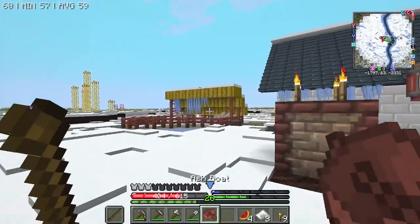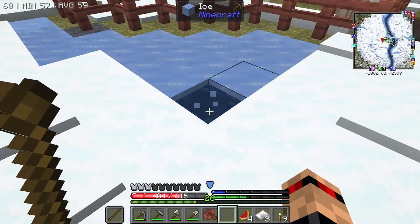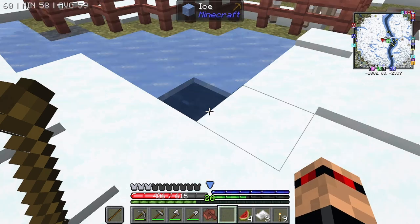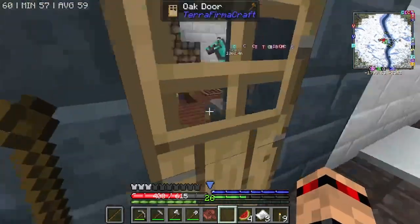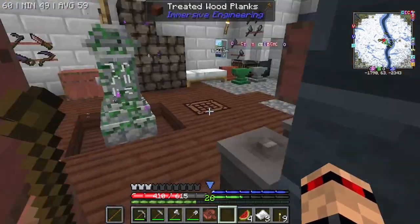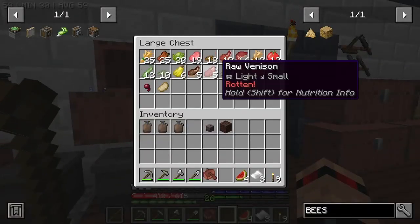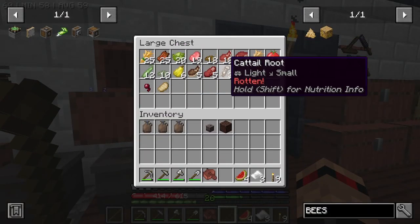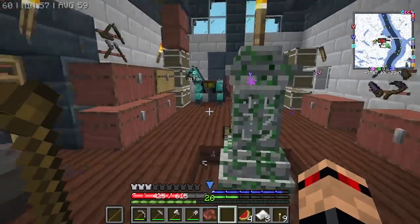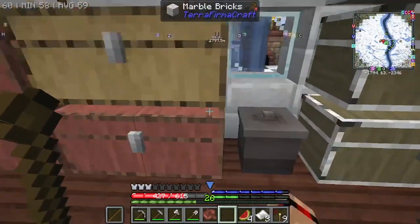A little rat got into our base — I need to remember to shut the doors. This door I nicked off one of the villagers, that's why I've got an oak door instead of an ash door. I don't think it got much from here, but all of this is rotten food — not entirely sure what we do with rotten food.